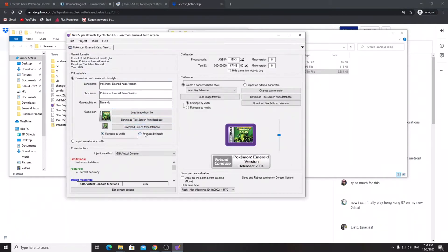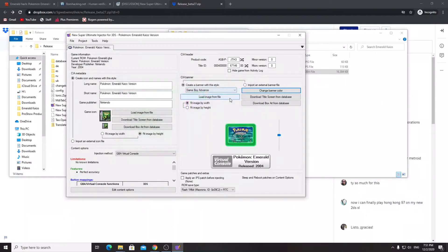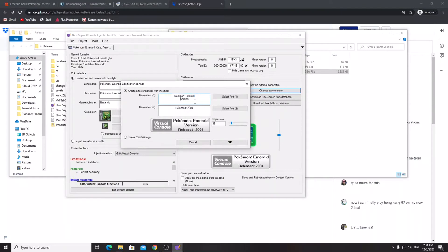Load an image from file — I'll load this cover and fit the image by height so it looks nicer. Fit by width is a little too zoomed in. The same image imported on the title screen is fine because Emerald Kaizo does not have a custom title screen — it uses the same one as regular Emerald. I'm also going to change the banner color to green and change the text to 'Pokemon Emerald Kaizo Version.'